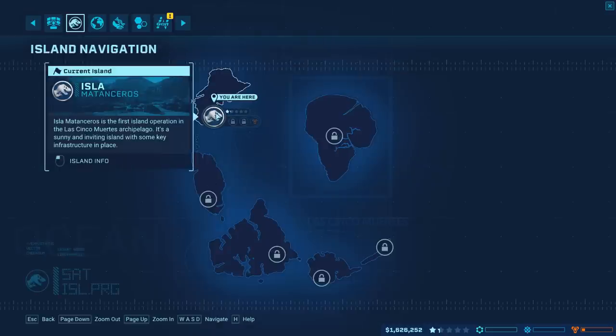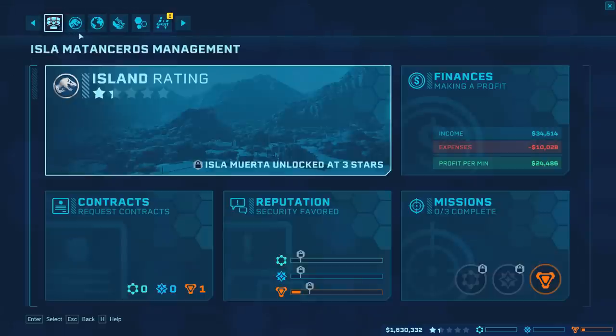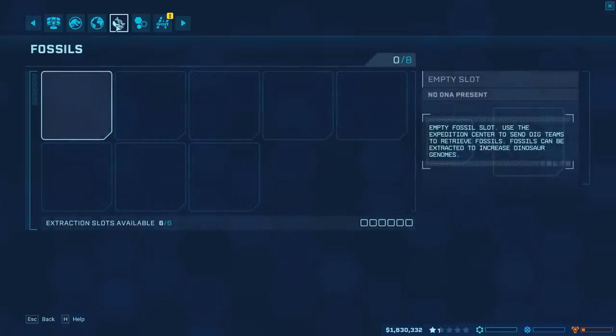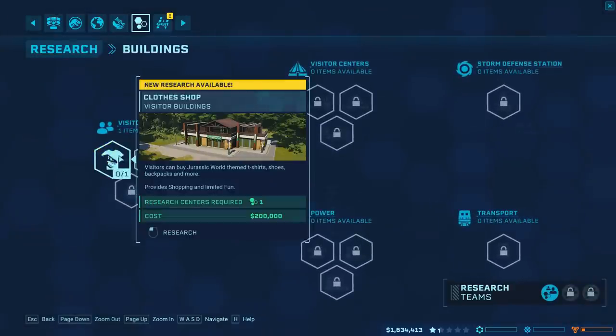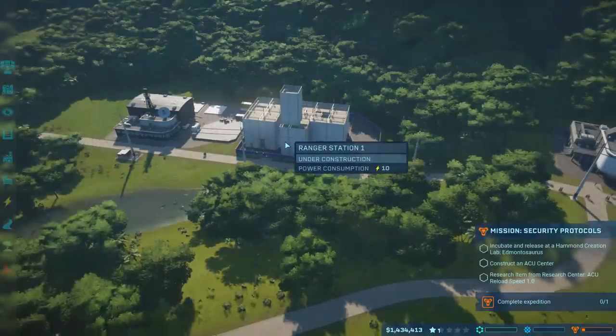As far as island navigation goes, with Isla Montanceros we're at almost two stars — I'm rounding up. As far as the genome goes, we are done on that side. In the research front, there are new buildings that we can have. We've got a clothing shop — let's go ahead and do the clothing shop. It's a little bit expensive, but I think it'll pay for itself.